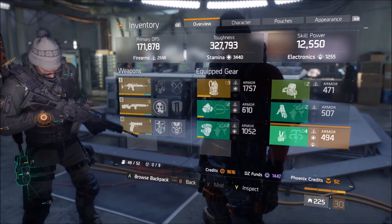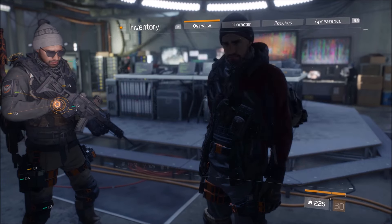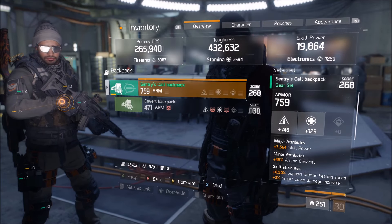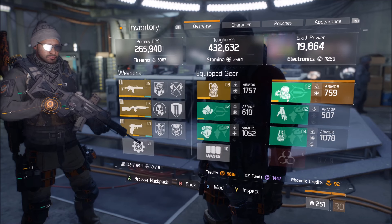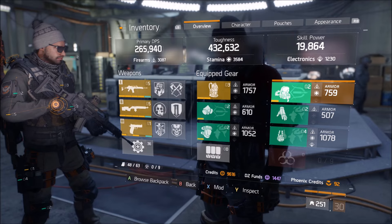What you want to do for this glitch is go and purchase all the really crappy gear. You can only buy gear that has Firearms or Electronics stats, because you want your Stamina or Toughness as low as possible. The best you can have is around 20,000 Toughness, and I know that's really shitty, but that's how this glitch works.